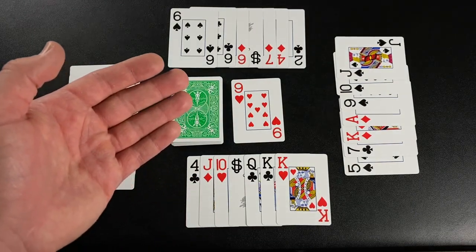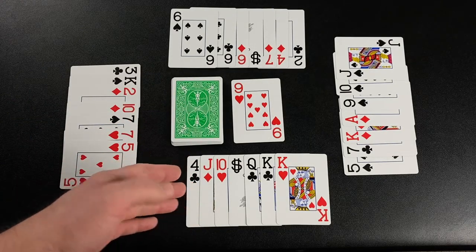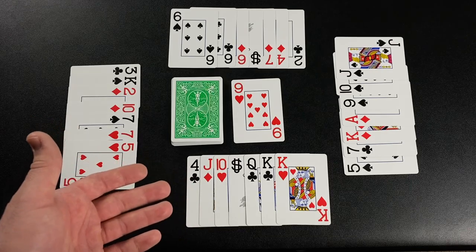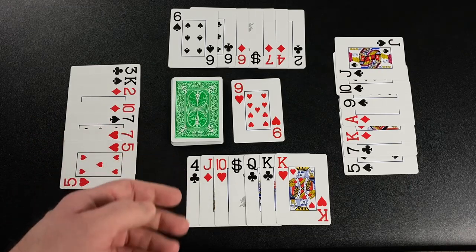For this example, our player at the bottom of the screen will go first. During the round, players are trying to meld as many cards as possible within their hand. The first to meld all of their cards will go out and end the round. Before we begin, let me show you what kind of melds you can make.